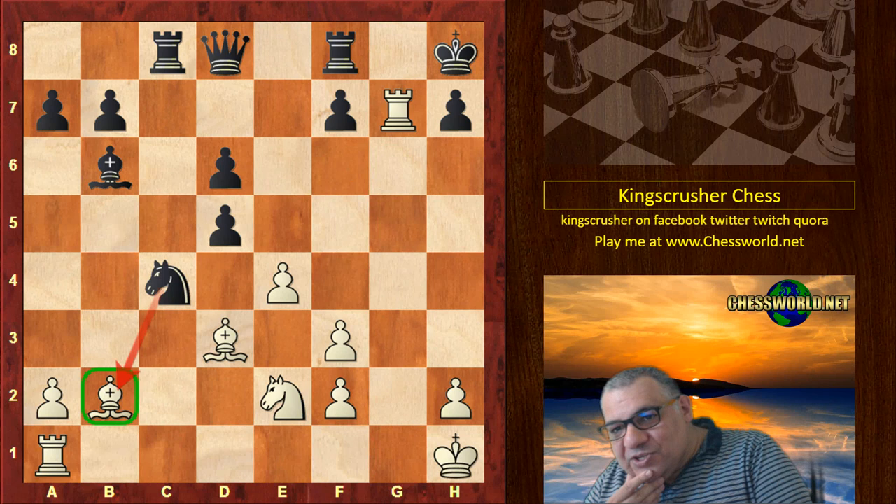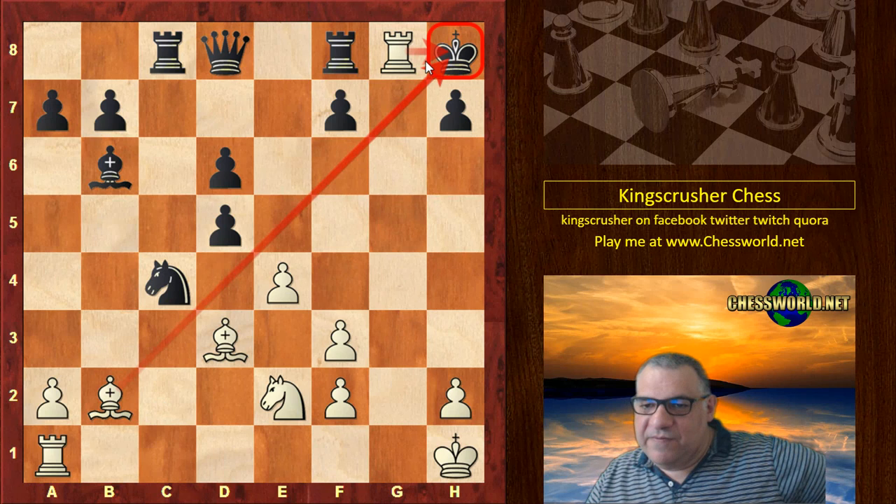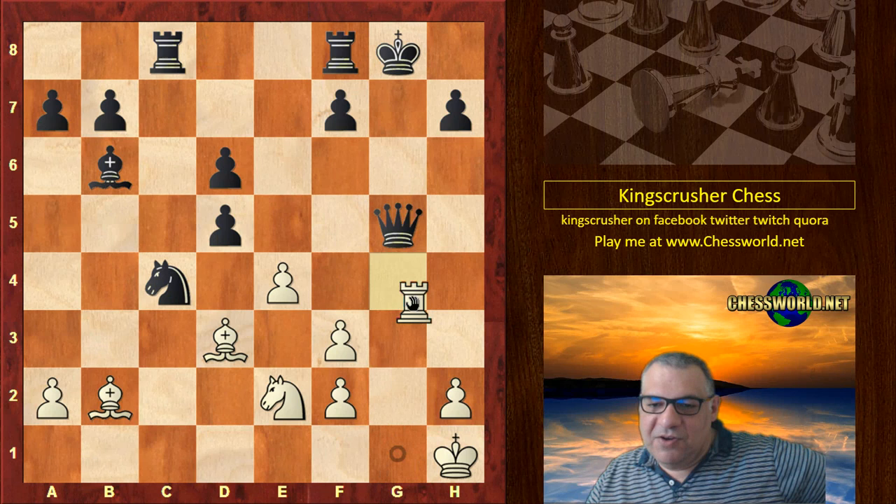There's actually a move which is really cool here — it's a double check. Forcing, compelling the Black King to move, as double checks often do, and to take that. But now Rook g1 — it's a checkmate pattern. Queen g5 is the only legal move. Rook takes g5 — checkmate.